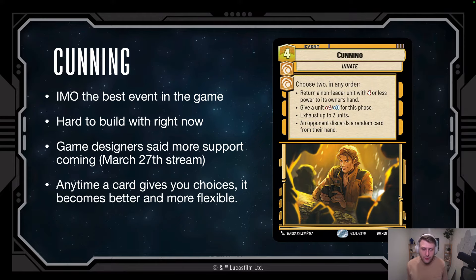The next card I want to feature is Cunning. In my opinion, this is hands down the best single event in the game. If you look at every card in a vacuum, Cunning is probably one of the best — it's just really hard to build with right now. But we found out yesterday that the game designer said there's going to be more support for double aspect decks, simply because double aspect is hard to build with right now.